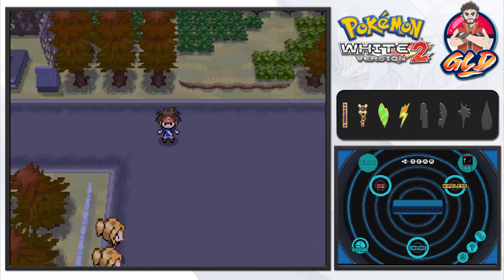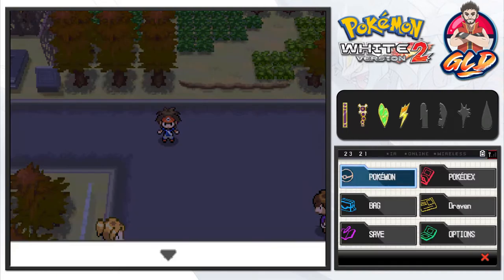What's up guys, it's me your host Draven, and welcome to another episode of our Pokémon BW2 walkthrough. In our last episode we caught ourselves Shudder again, incorporated this Pokémon into our team, and we evolved Magnemite into Magneton.